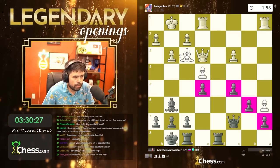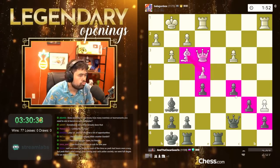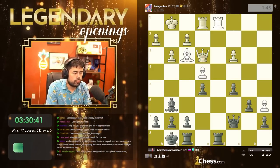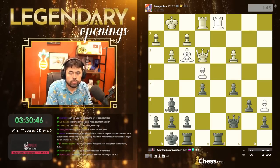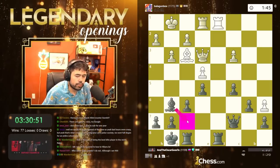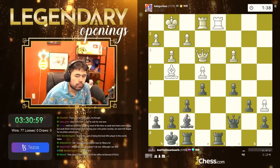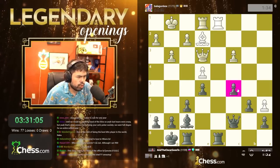What I'm doing is putting all my pawns on the opposite color of the light-square bishop and keep rocking and rolling. Let's play f6, maybe bishop f7 and keep it going. Let's go bishop f7.